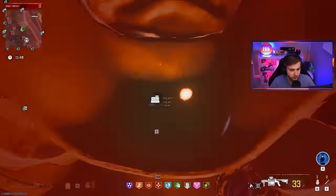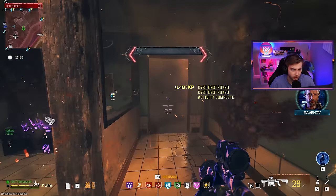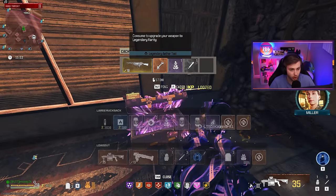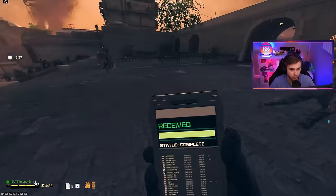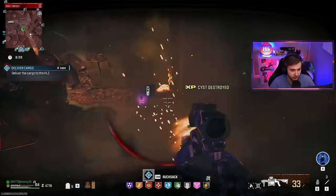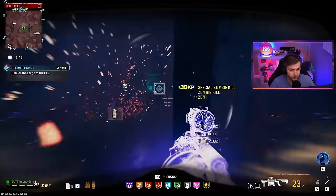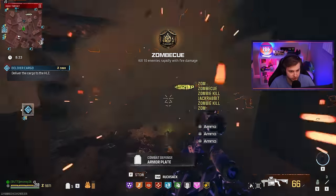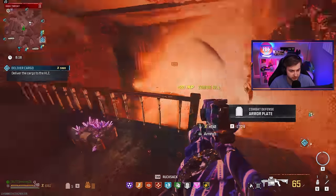Let's see if we can take out this tier three stronghold. Looks like somebody already took out a few of the spores, so this should be an easy cleanup. Got some good loot for me so far. Legendary aether tool - I spoke too soon. Let's go take out another. I'm actually really liking the RGL - I need to be using this more. I feel like I'm going to have tinnitus after using it.